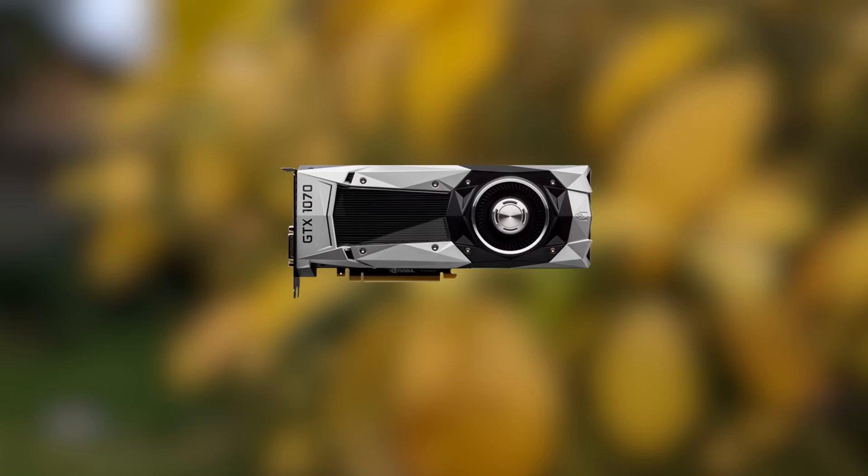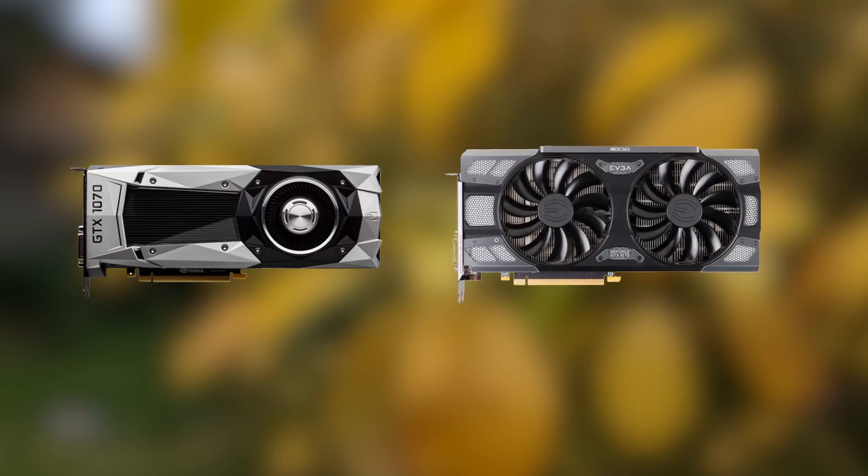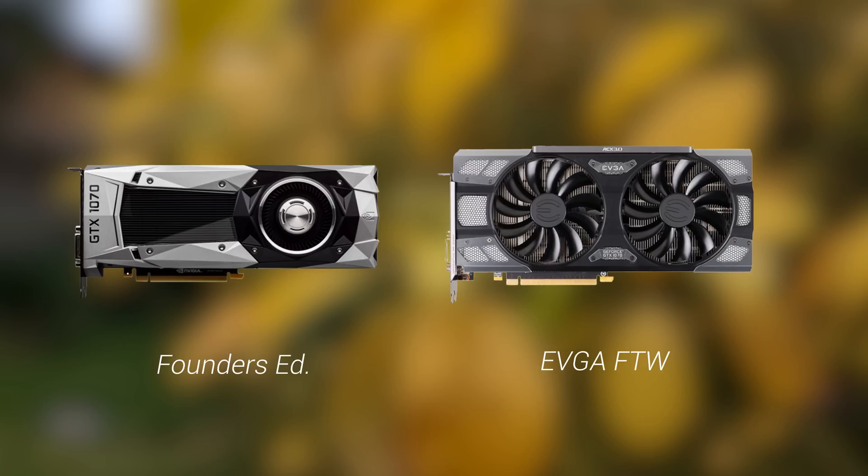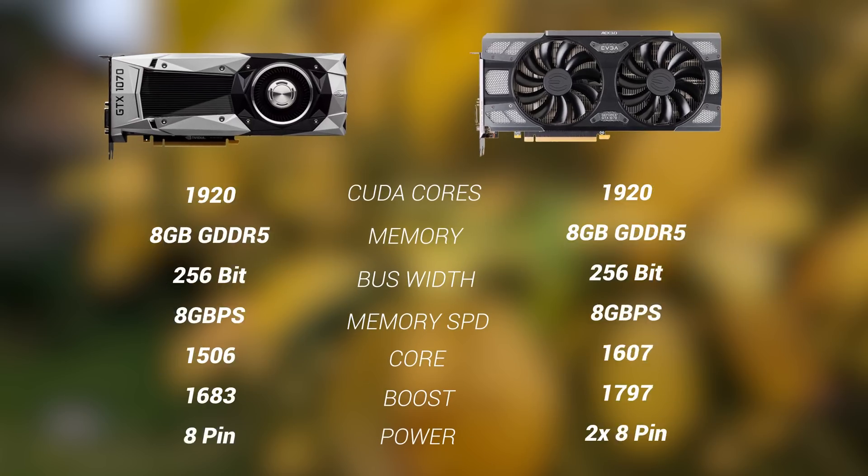First, I want to cover the base standard edition card and how my EVGA For The Win unit differs. Frame rates and results shouldn't be massively different, as I won't be overclocking for the purposes of this video, but it's still worth mentioning I have a slightly different unit. CUDA core count, memory capacity, speed, and bus width are all the same. However, my For The Win card has some clock boosts and an additional 8-pin power connector for overclocking with its more advanced power delivery system.